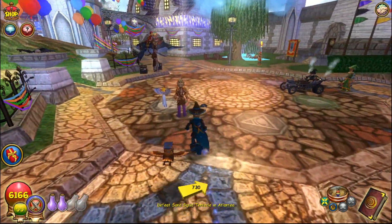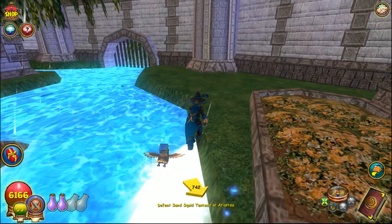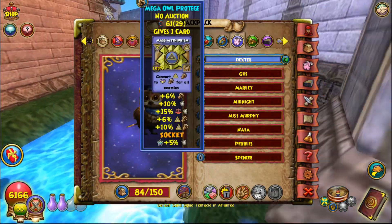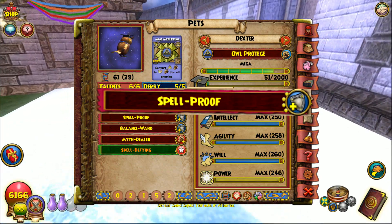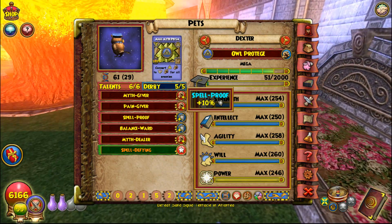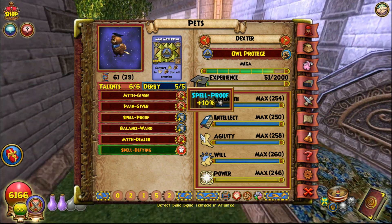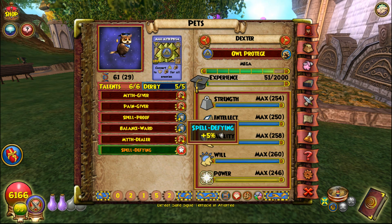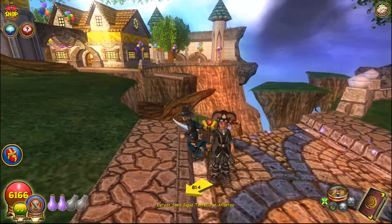The next thing you're going to want to have ready to go is a pet, but not just any pet. You need to have a pet with certain stats. The most important stat you should be looking out for if you're completely new to PvP and you don't have a good pet yet is Spellproof. Most of the good pets for PvP have it. It's essential to have this extra 10% resist because if you don't, you just die quicker — people can pierce through all of your armor. Look for a pet with Spellproof; if you can, get some damage talents as well, and Spell Defy if you don't have that also. Spellproof is really the most important talent to have — it's a must-have on every pet for PvP.